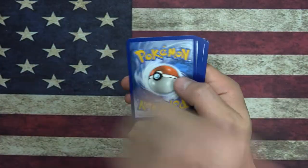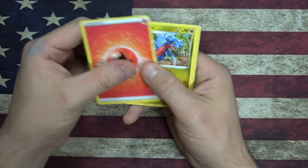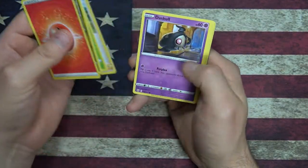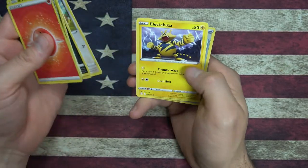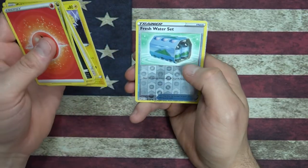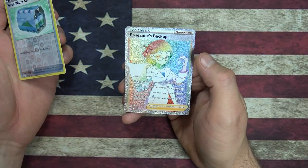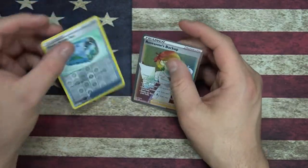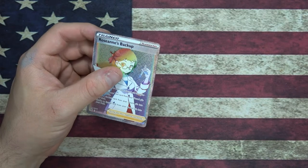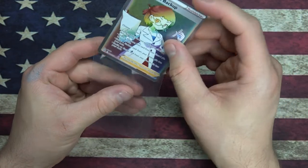We got ourselves a code card. There we go — I finally got a Grimer! I probably missed one, I probably got more than one. Weavile, Reverse Foil Fresh Water Set, and a Roserade. Roserade's backup — woo, that is shiny, that is hard to read. Let's get this on a sleeve, put that on the stack, and let's keep going.